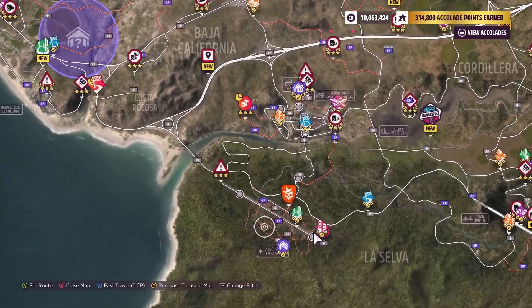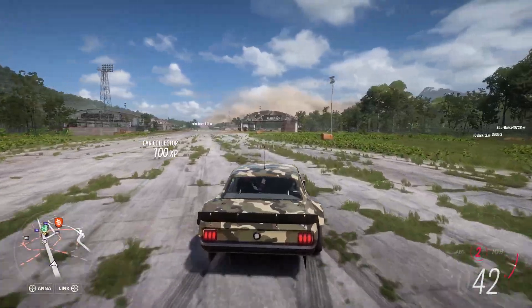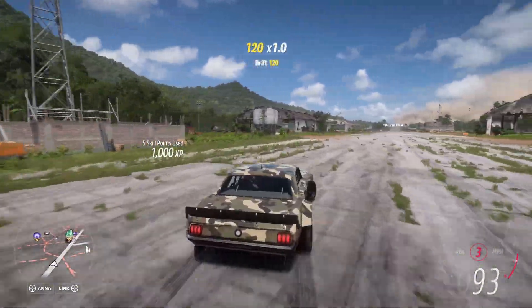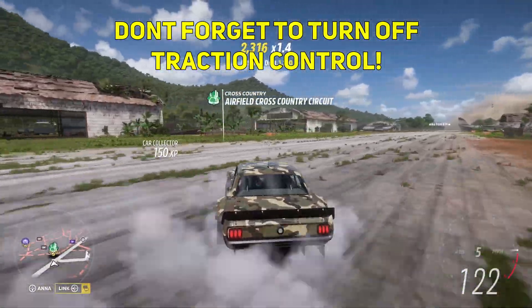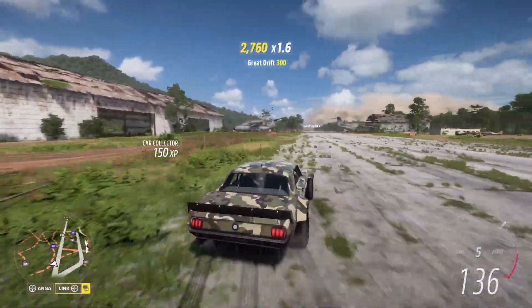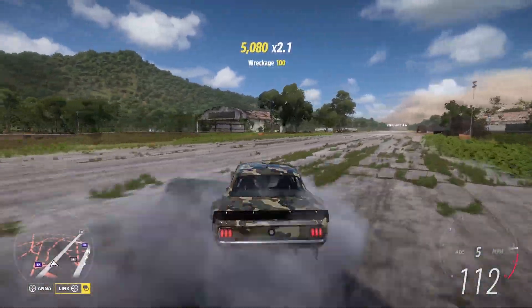We're at the abandoned airstrip here on the bottom left of the map. There's no traffic over here, and it's very easy to slide around. We're basically just going to slide around and knock into some stuff on the side of the road and get our skill points all the way up.